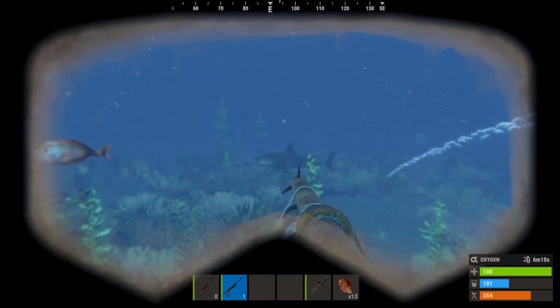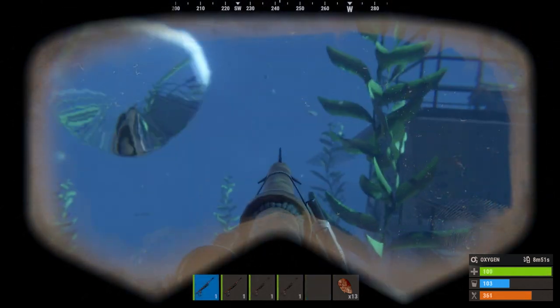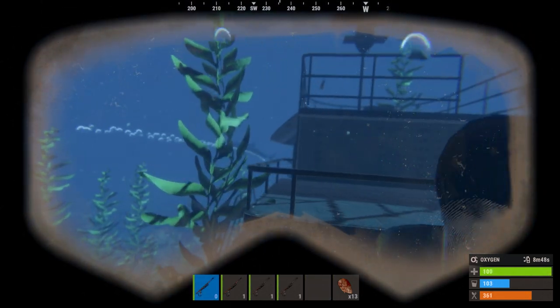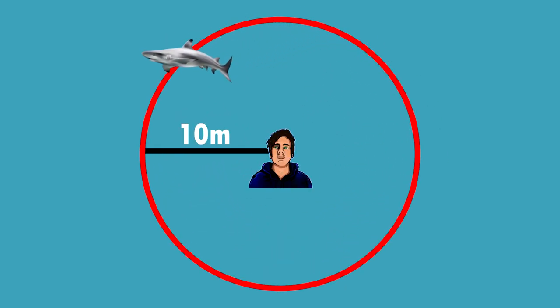The first thing I noticed is that sharks do a lot of damage in one bite, so you can't afford to get hit not even once. Next thing I noticed is that sharks will always keep their circular pattern, but if they see you they'll dart straight towards you. Their range of vision is around 10 meters, so as long as you stay out of their range you should be fine.